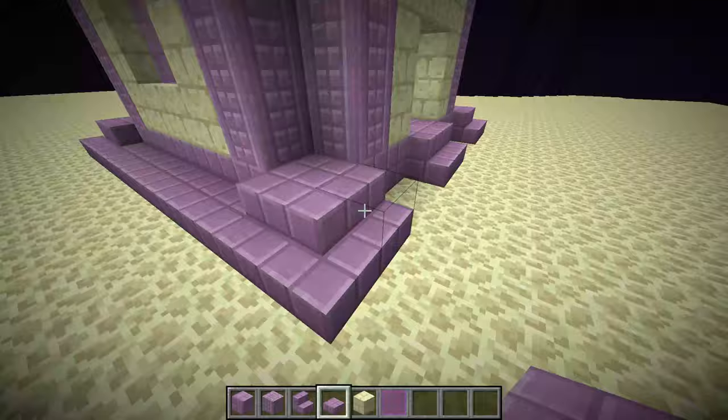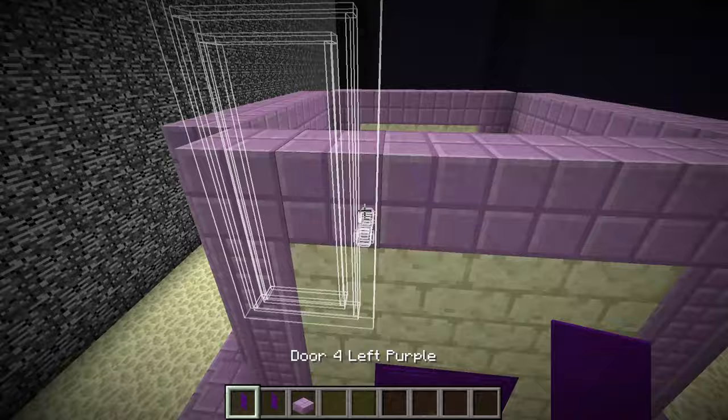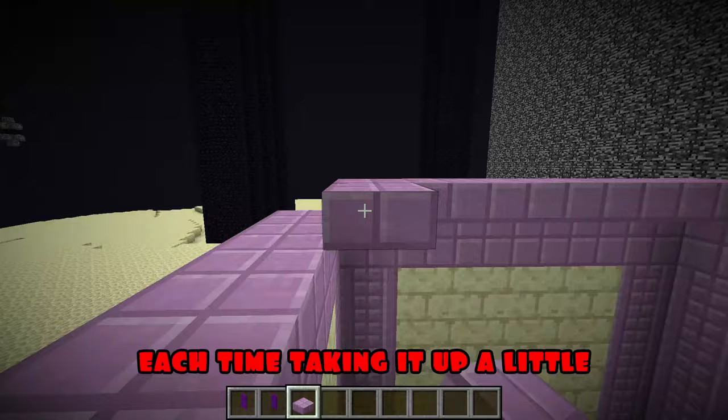Now I'm building the floor with purple blocks. I also put purple doors. I'm getting to the roof — I build it with the help of semi blocks, each time taking it up a little.